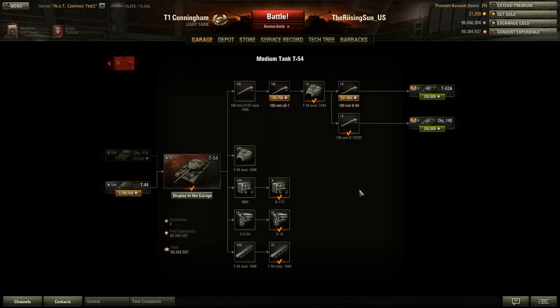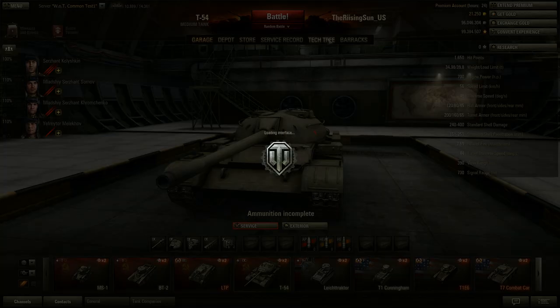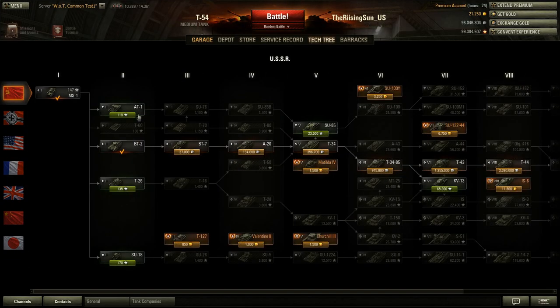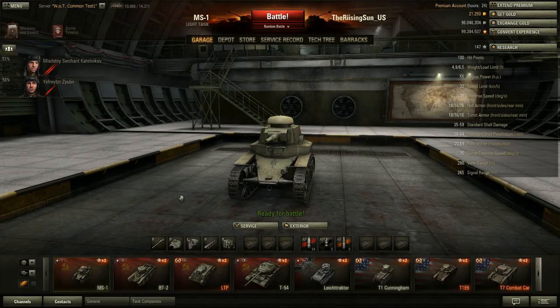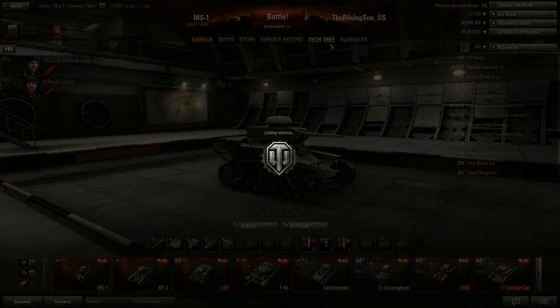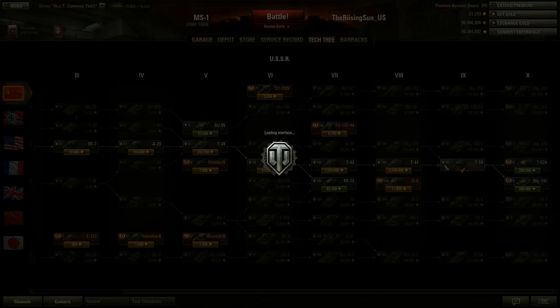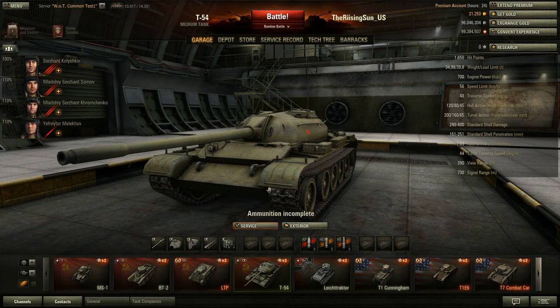Inside the tech trees, you now have a 'display in garage' button. When you click it, you are taken directly to that tank inside the garage. I like that because when I research something I can just click this button instead of having to navigate all the way back up. You can now click on any tank in the tech tree and go straight to it.